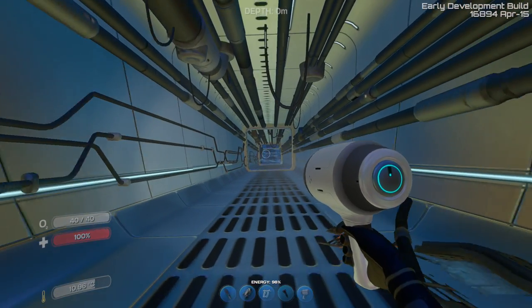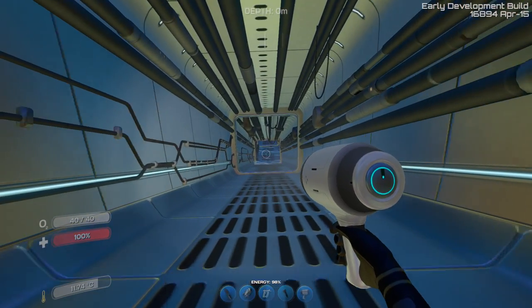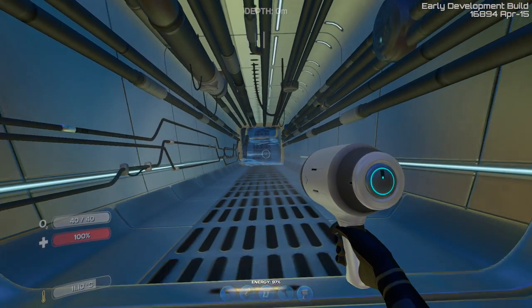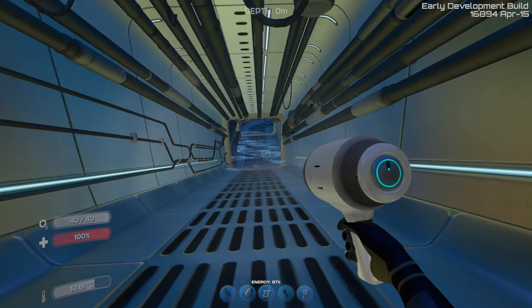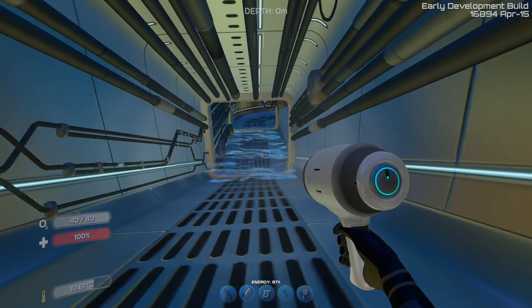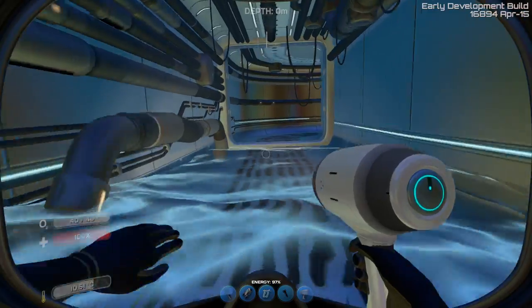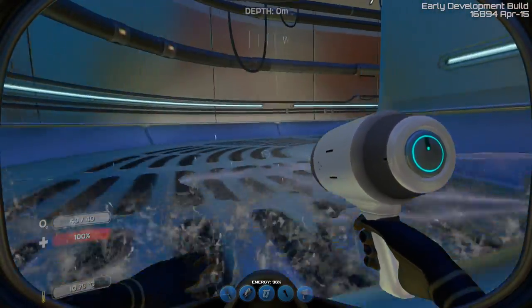That is just awesome, it's amazing, it's cool — all of the above! Now you get to the heart of the Aurora — this is the engine room, or the reactor room. Luckily we have our radiation suit that will protect us from a gazillion radiation waves.